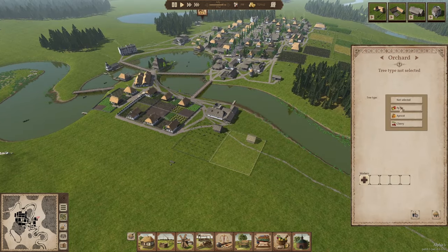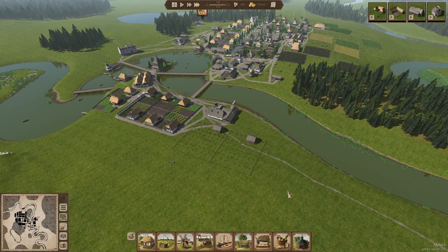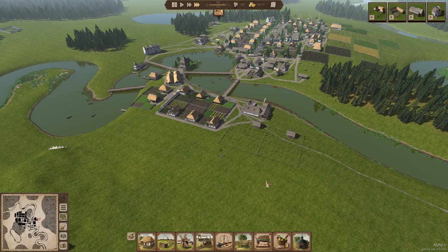We can go ahead and add our two workers here with the apples. Once I get the messenger from Balaklia I'm going to order the six oxen and a certain amount of pigs. I'm not really sure how many pigs to order, but let's place the pigsty first so we can order the oxen and the pigs all at the same time.